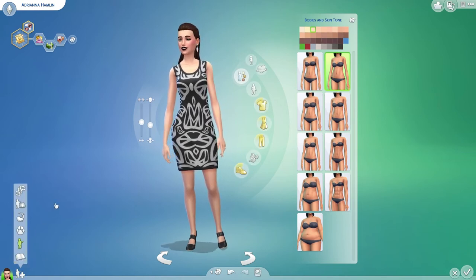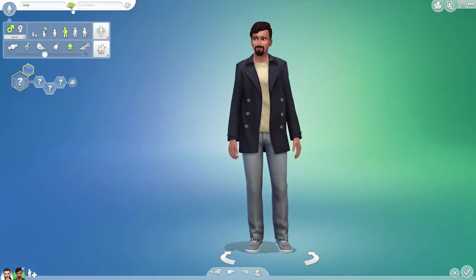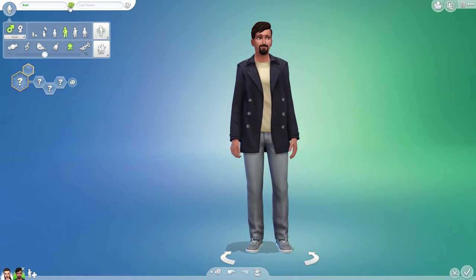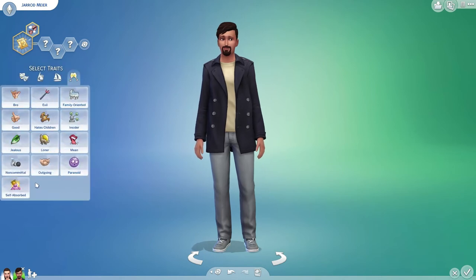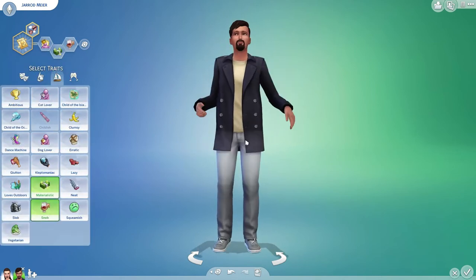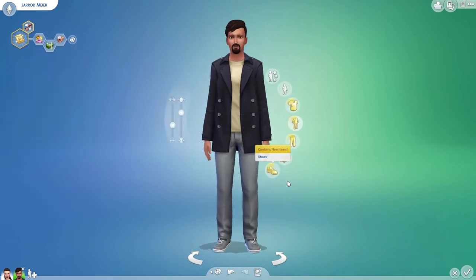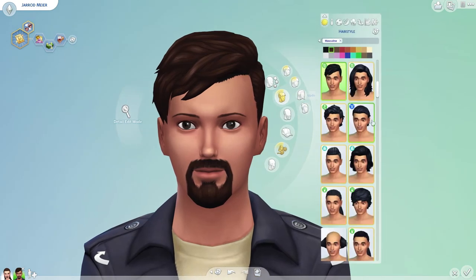We're gonna move on and do a male Sim now. We'll name him Jared Meyer, and he'll have the same traits as our other friend — self-absorbed, materialistic, and a snob. Let's go into face first and check out hair.